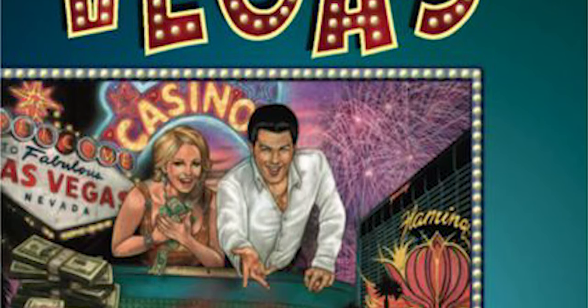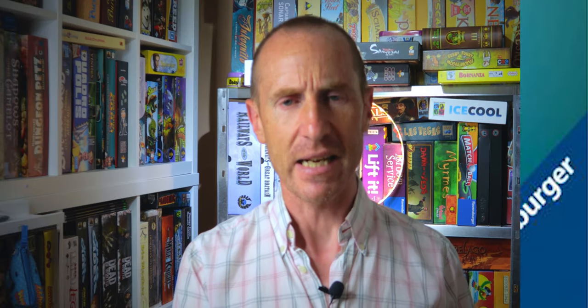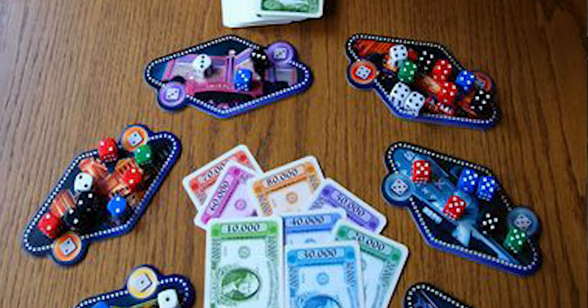Number 8 on this list is Las Vegas — a dice-chucking area majorities game. You throw your dice and place the entire lot of a number you've rolled onto the corresponding casino. At the end of the round, if you have the majority of dice on a casino, you take the prize. But if there's a tie, the next lowest majority wins instead. People realise they can place dice strategically to block others or manipulate the outcome, and that's when the shouting and excitement really comes out.